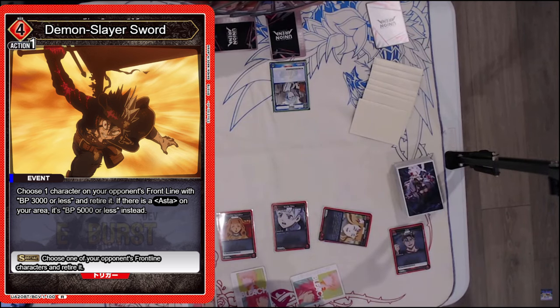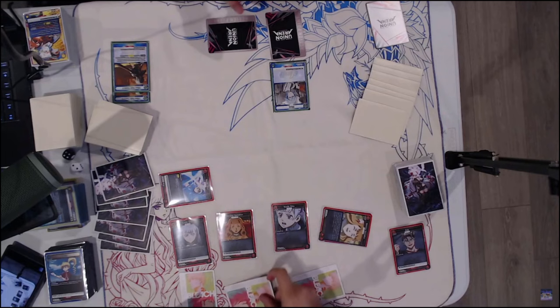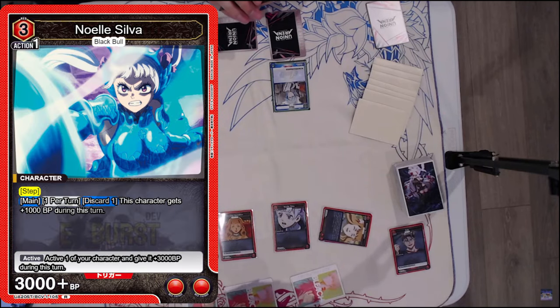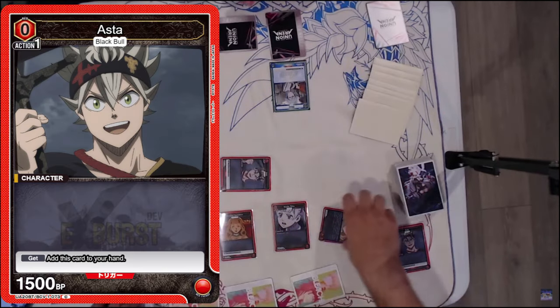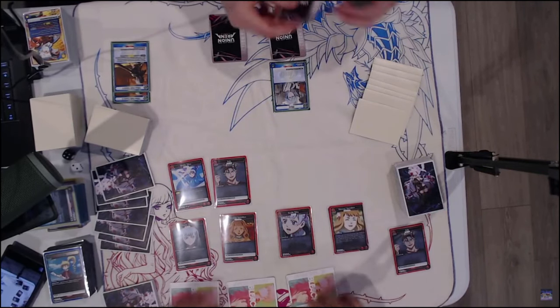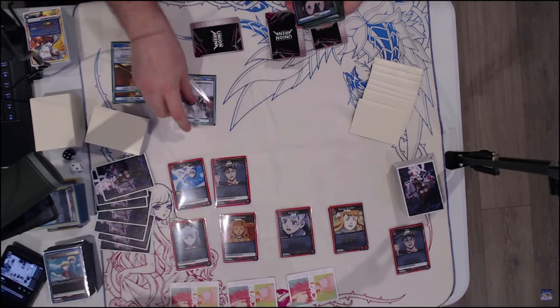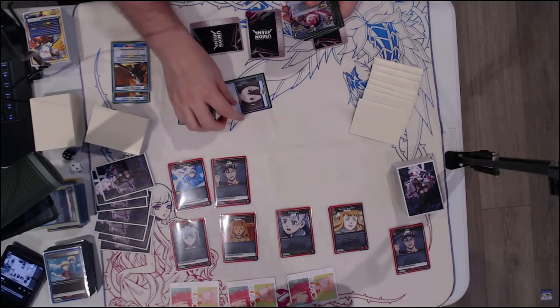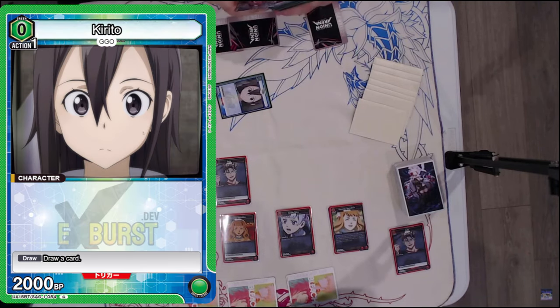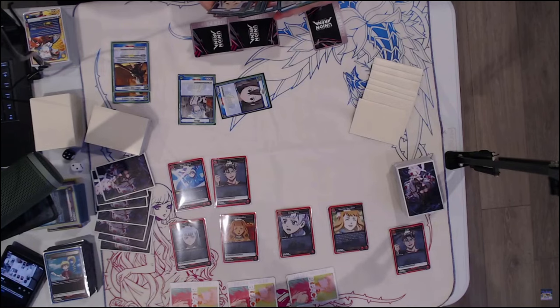I'm going with Demon Slayer Sword — that is the special trigger card to just pop a card. Definitely a necessary card in the deck, and it's the reason you play Asta. Playing a 3 cost Noelle on the front — she has Step, and is a 2 energy generator — and just a simple Asta in the front, so that way I set up my board to have more raid targets in the future. The Noelle also has the effect that if I trash a card, I can gain a thousand.